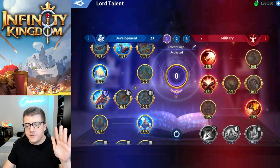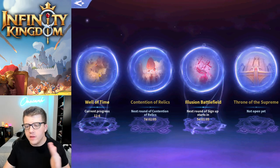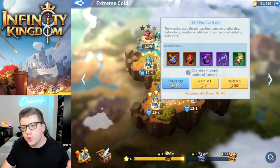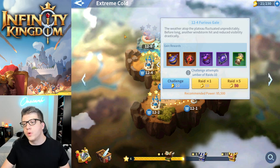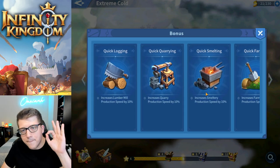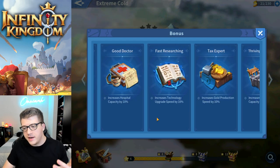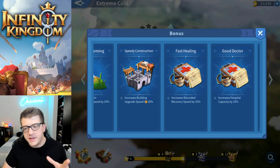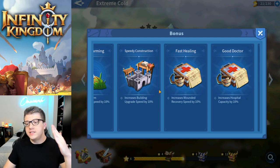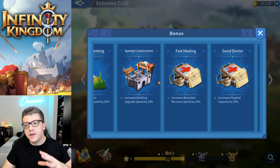If you're a new player, focus on the development track specifically. Next, let's talk about the Well of Time — you find it in the bottom right corner, tapping the leftmost option. These are battles you fight with your strongest troops to gain rewards that help boost your immortals. There are also very important buffs you get by clearing key milestones: quick logging, quick quarrying, quick smelting, quick farming, fast researching, and speedy construction. Getting to these milestones substantially increases the speed of your account progression — 10% building upgrade speed on every single building is huge, saving hours if not days.